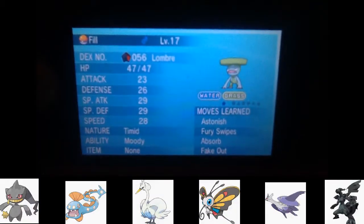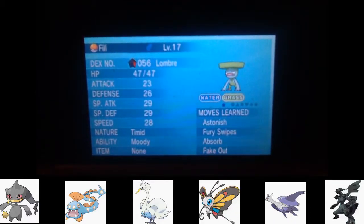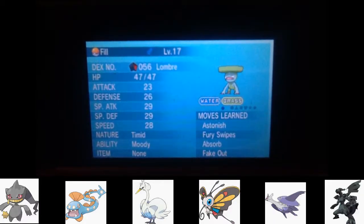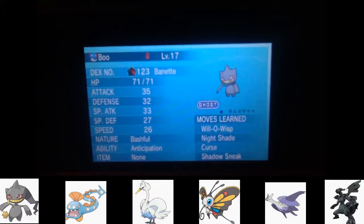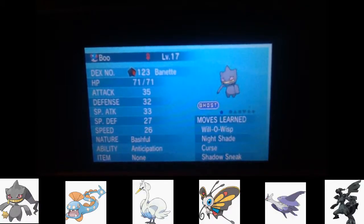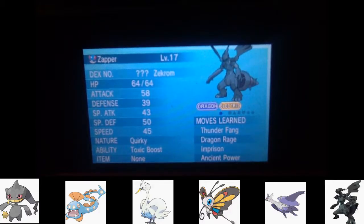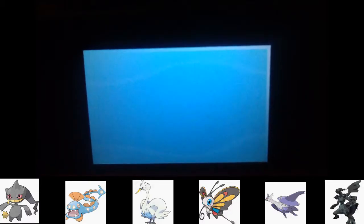What is up YouTubers, Johnza here, welcome back to the Pokemon X Randomizer Nuzlocke. Last time we fought Sycamore and gotten two new encounters. We also got a Zekrom in the last video, so that's pretty good.